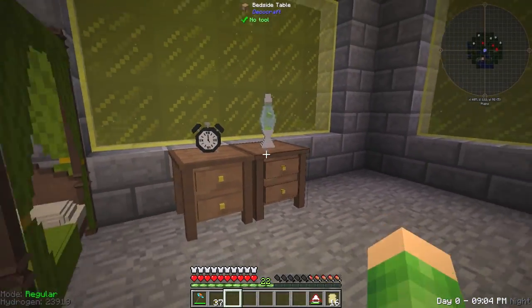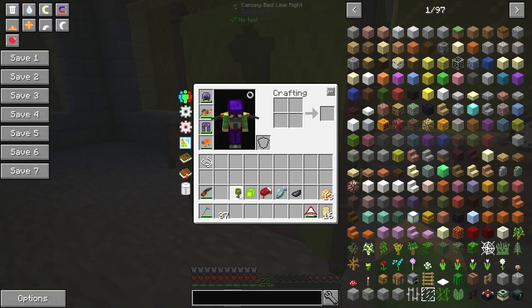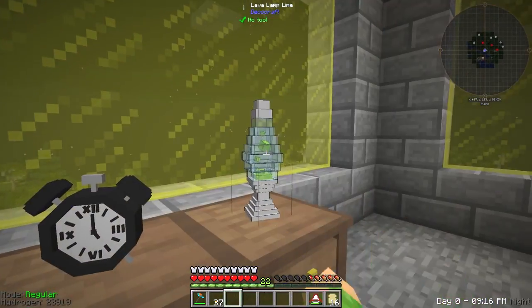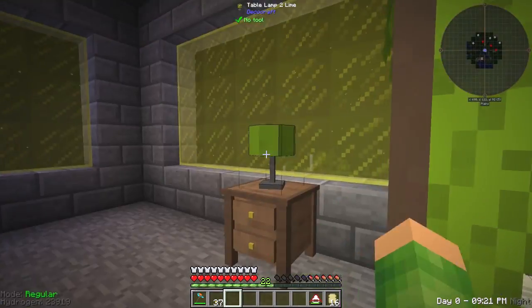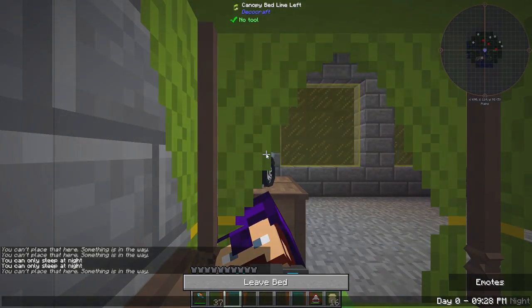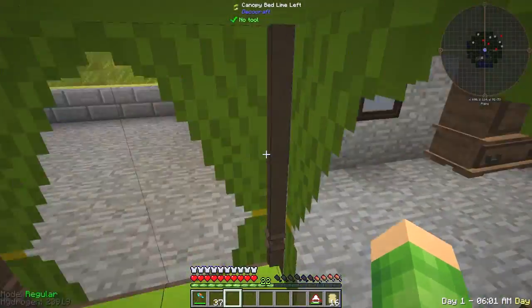Lava lamp there. Does it move? I've got a lava lamp for Christmas — I love my lava lamp, I've always liked lava lamps. Oh it does come on! You can turn them on! That's amazing. You can turn the lamps on and off. That is pretty damn swish. Let's see if we can sleep in the bed. We can! We can sleep in the bed — I'm facing the wrong way but we can sleep in the bed.